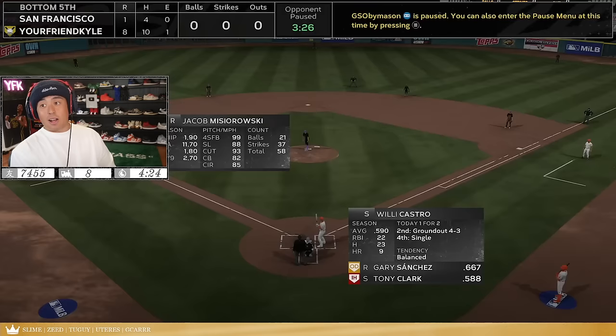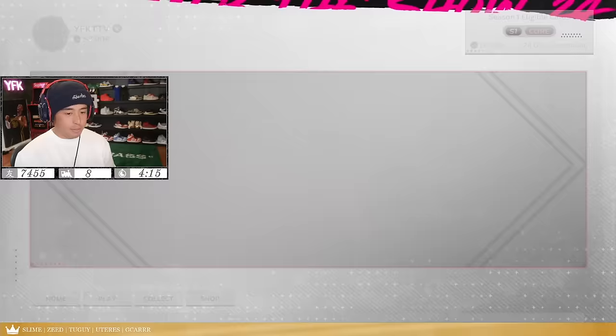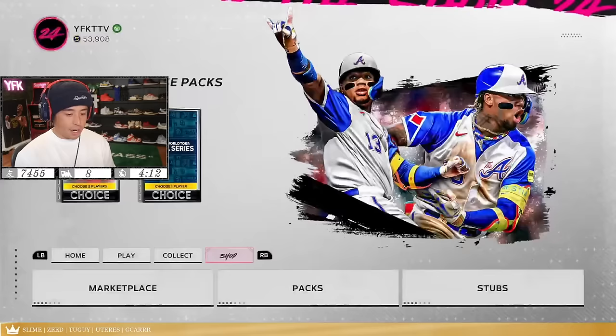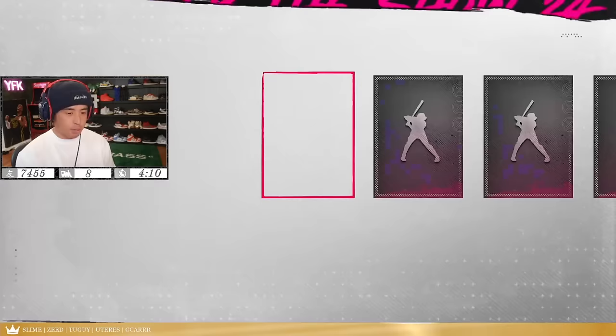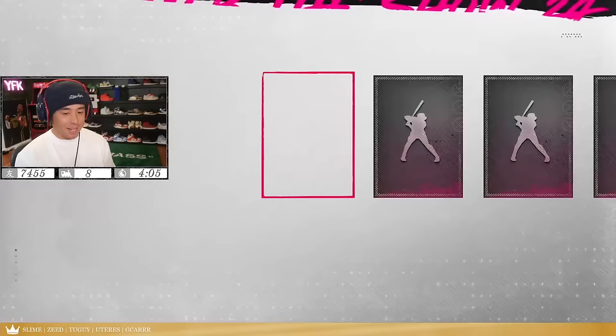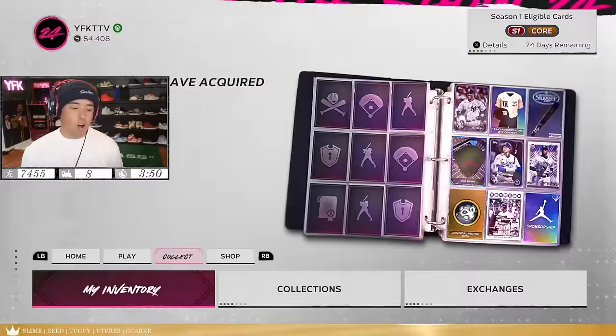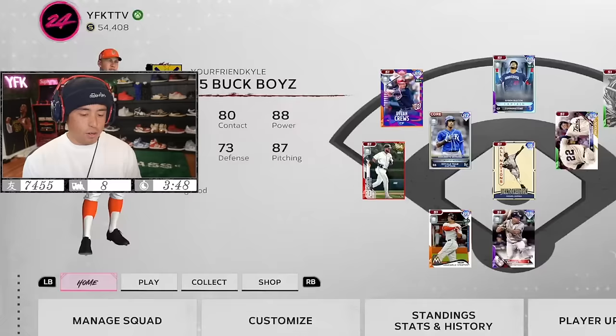No money spent team, real solid so far — real, real solid. I'm really liking it. We definitely have some stuff we gotta do with this team. I wanna start doing live collections, generating some stubs, whether it's BR or just trying to work the market. You will see some upgrades on this team, and I'm gonna show you how quickly you can actually get a solid team on this game. I hope you guys enjoyed that video — a little update. We are now 7-0, batting .551, our ERA's a 1. That's gonna change very quickly, but good start for the No Money Spent Squad. I hope you guys enjoyed the video. I'll see you guys on the next one. Peace.